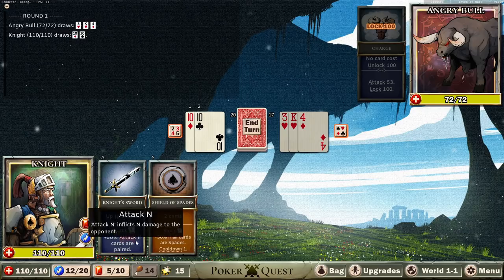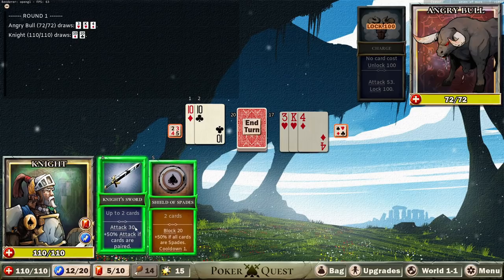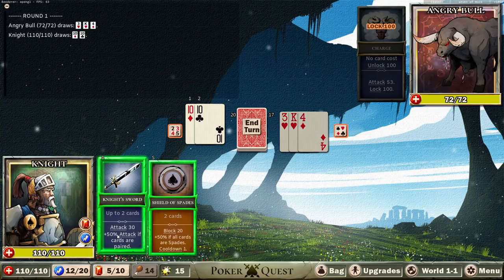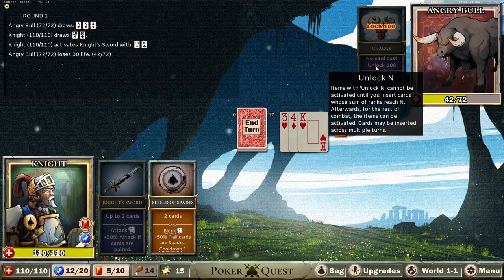Whatever we draw is going to really fundamentally change what we can do. There's going to be some equipment that requires pairs, some that requires heart cards, some that require very specific things like cards with a value under a certain amount. Right now we're playing as the most basic character with the most basic equipment. If we put in a pair, you may notice we do 50% extra damage. So we actually get a really good starting turn here.